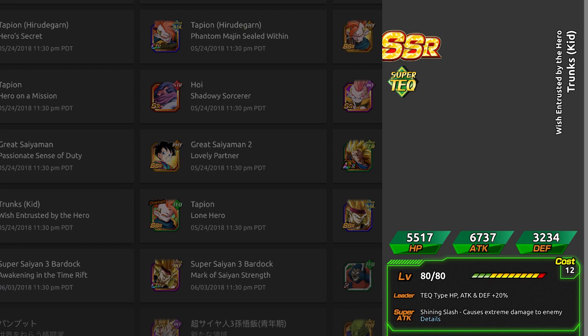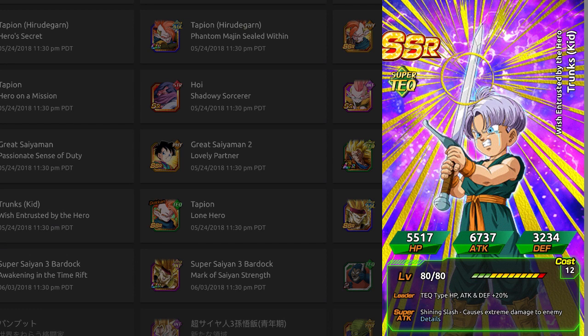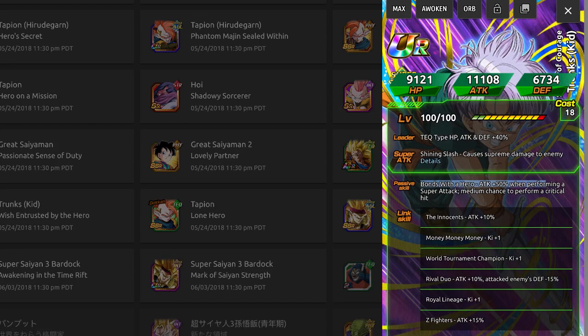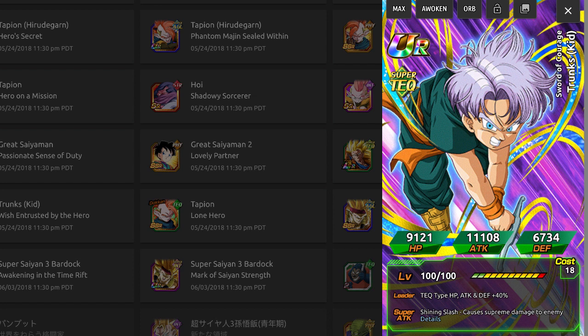We also have a new Trunks card. He is farmable and he dokkan awakens. His dokkan awaken form gives 50% attack on first super and a medium chance for a critical hit. He's pretty okay, but his links aren't the best — no Prepared for Battle, no Shocking Speed, no Raising the Limit. He has World Tournament Champion and stuff like that. He really needs another awakening to TUR Super Saiyan Trunks with the sword. His attack stat for a free-to-play SSR card is actually really high.